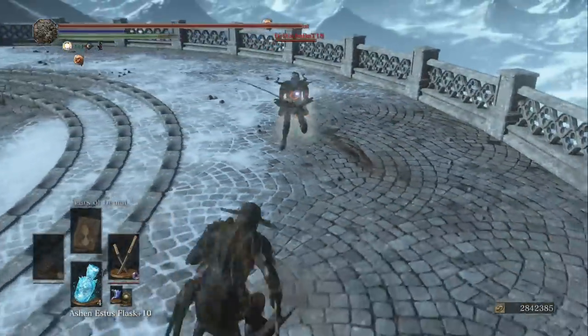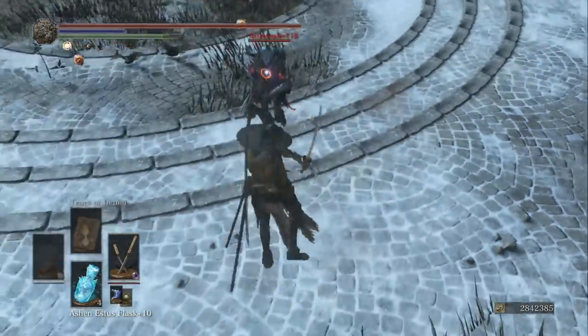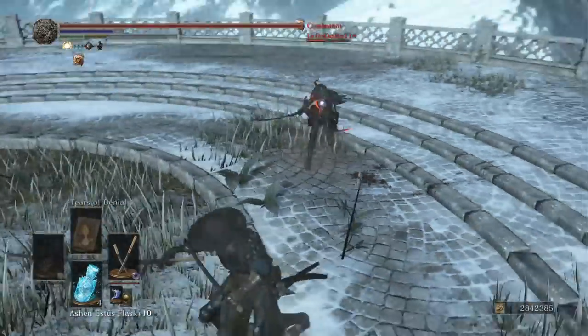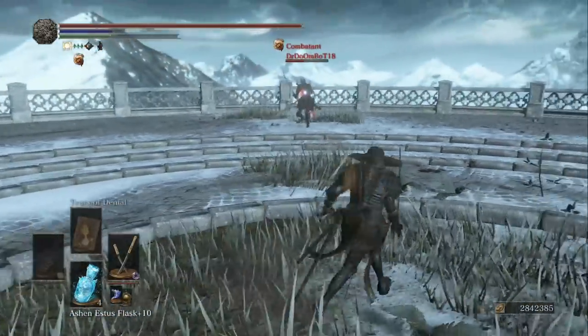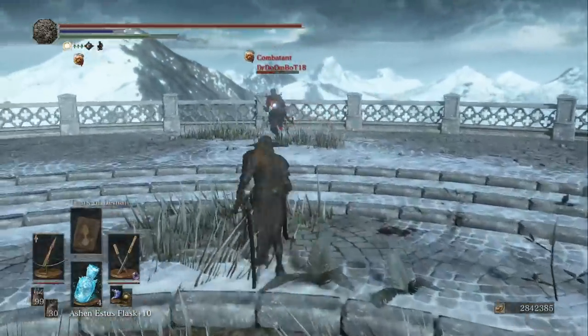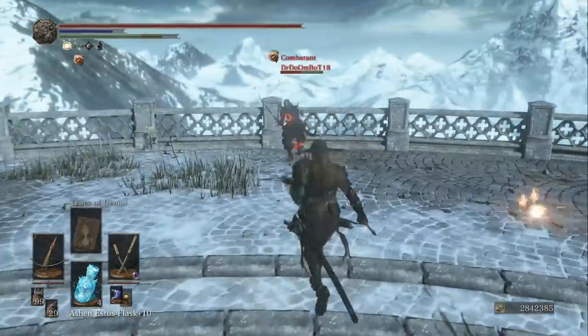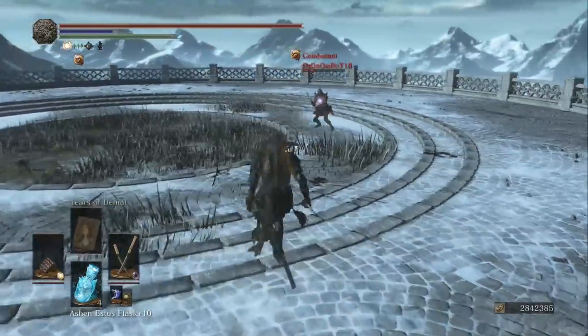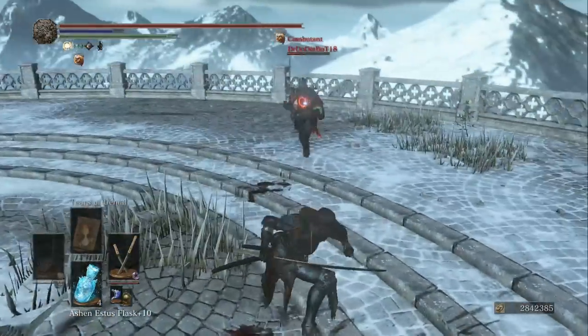So I went with a Dark Infusion. If you ever wonder why I go with Dark rather than Chaos, it's because the Black Knight shield gets better fire absorption than it does Dark absorption. It's a really simple reason. So we go with the Dark Infusion, and then we want to make sure that we have a few utility items with us as well.